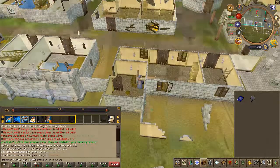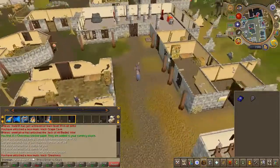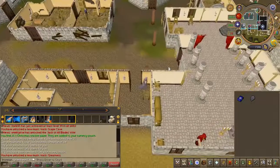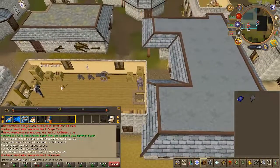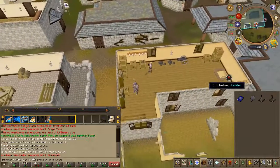Now on the east side of the same building, you'll find a ladder. Go ahead and climb it. Pick up the two crossbows on the floor, then head back outside.